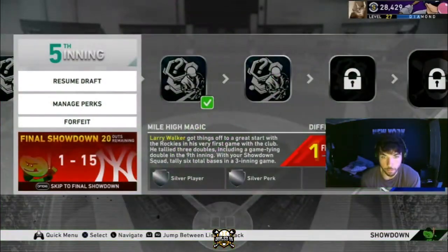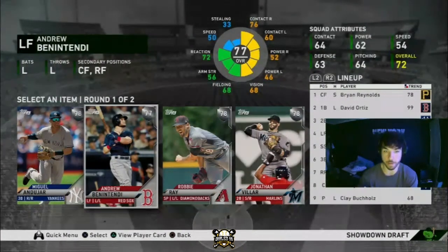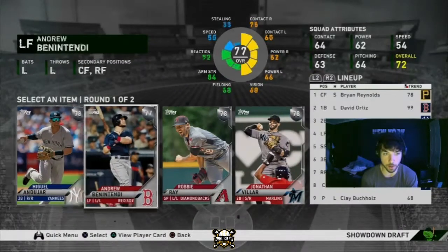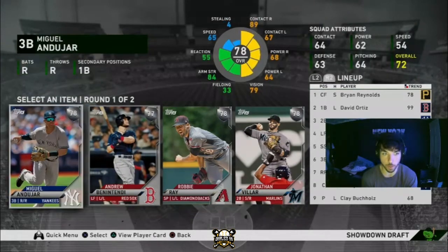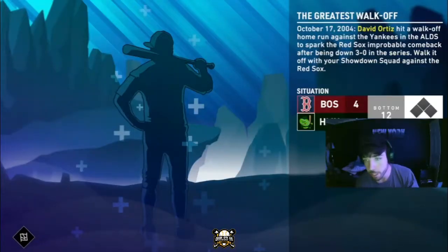From winning that mission we get a player and a perk. I'm going to take Benintendi to get a lefty off the bench. I'm also going to stack as many lefties as I can because the final boss is Mariano Rivera — usually for the final boss I put all lefties in my lineup. So for any situation where no one really fits, I'm just going to pick the best lefty available, throw them on the bench, and save them for the last challenge. Out of these perks I think Defibrillator is the best — gives a contact boost on 0-0, 1-1, and 2-2 counts. This mission we have to walk it off with our showdown squad against the Red Sox, bottom of the 12th, 4-4 game, nobody on nobody out. All I need to do is win the game.